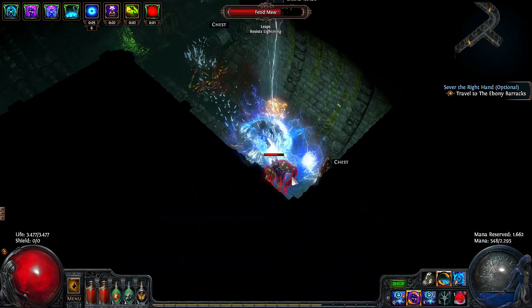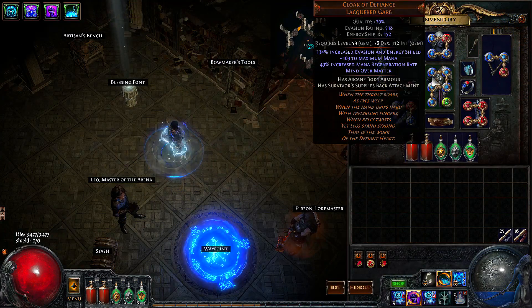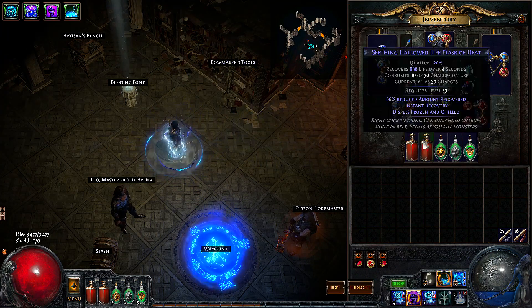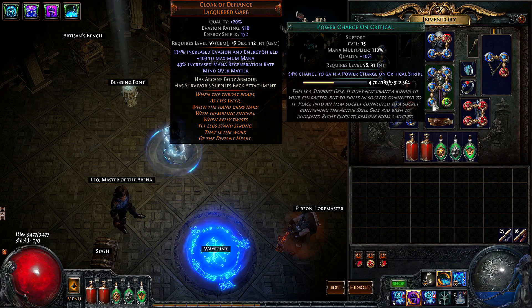For skill gems, I have ball lightning at 20 quality, which adds 20% increased lightning damage, but you don't need that so don't worry about it. I have linked this with spell echo so that every time you cast once we will shoot out two balls of lightning. We have increased area of effect, lightning penetration which penetrates the monster's lightning resistance dealing more damage.